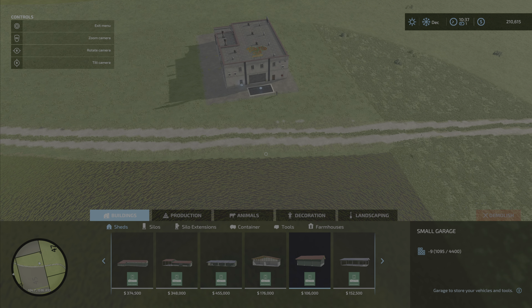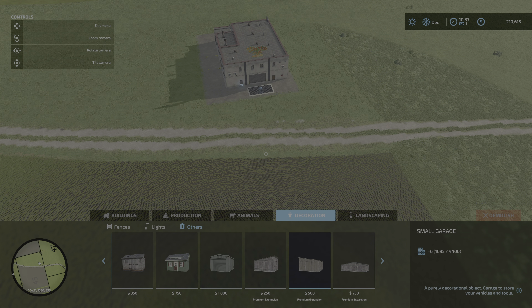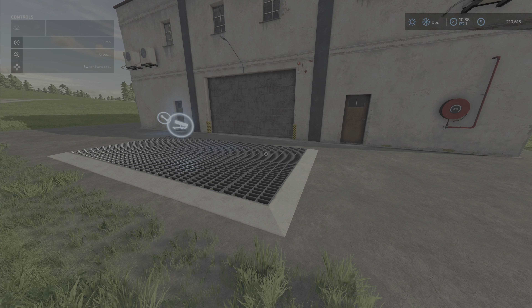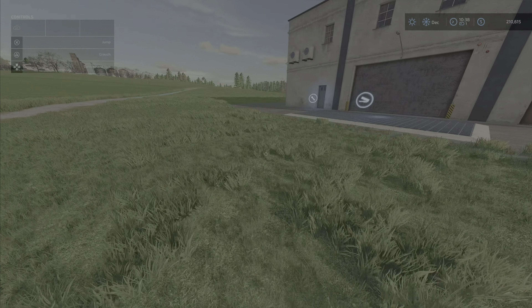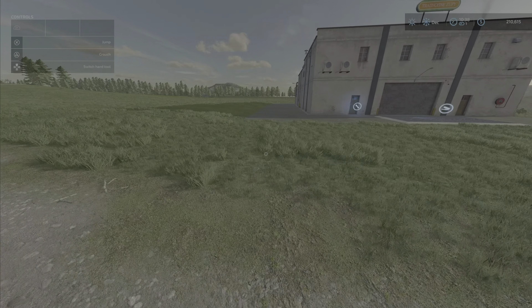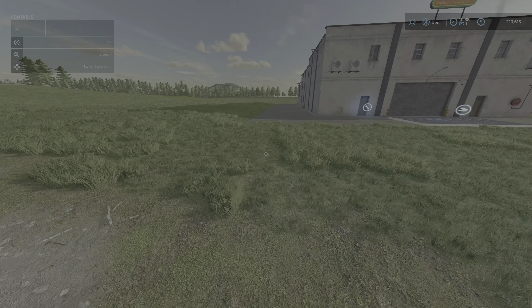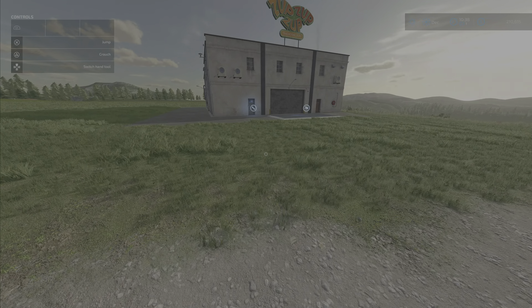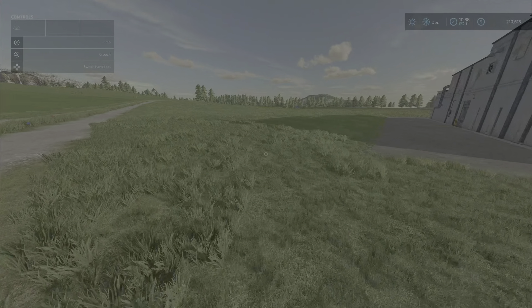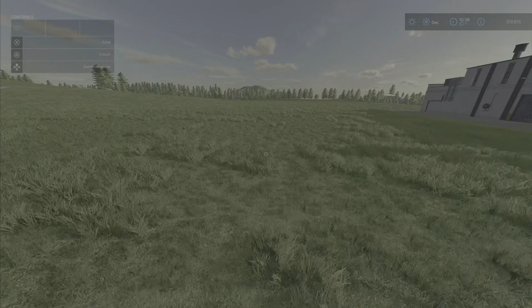I don't usually use production buildings to do that though — I'll go into decorations, up into 'others,' and there are lots of different buildings in there with different footprints you can use to kind of level things out. Those decoration buildings are a lot less money, so I'll put one in with a bigger footprint, level around it, and put the real building in. But that was pretty easy. Nice — there's our soup factory!